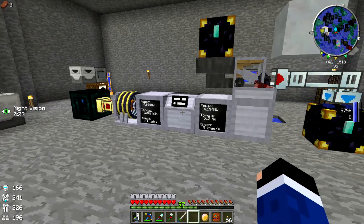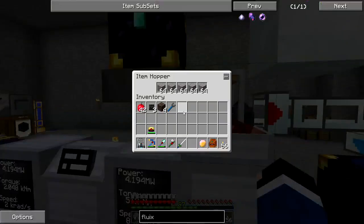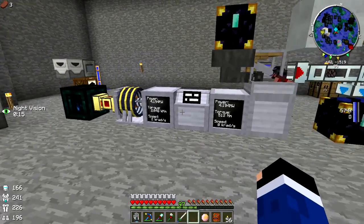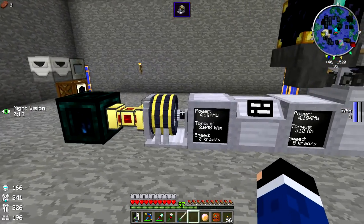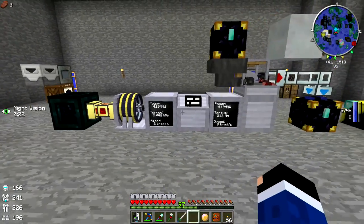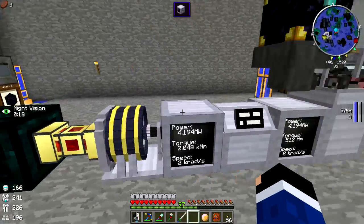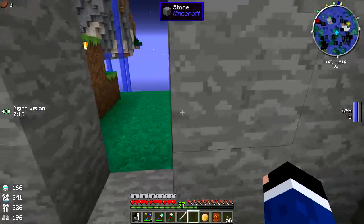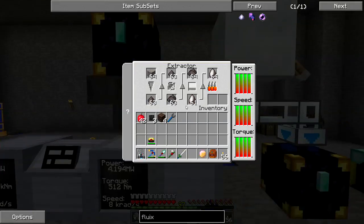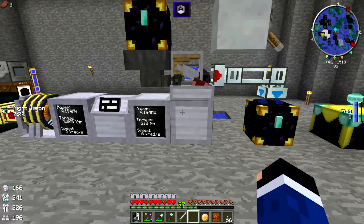This system, although very efficient in how it processes ores, is fairly inefficient in its power usage. It takes a lot of power to get to this extra ore processing level. Right now we have the cow power but I don't want to use cow power, so I've been going with the solars which I can craft now.